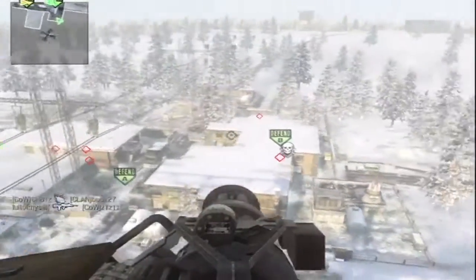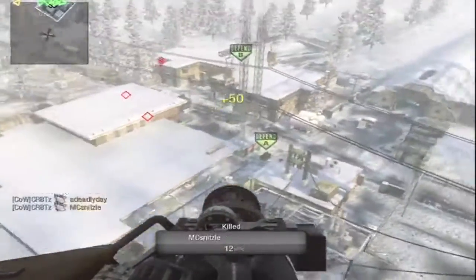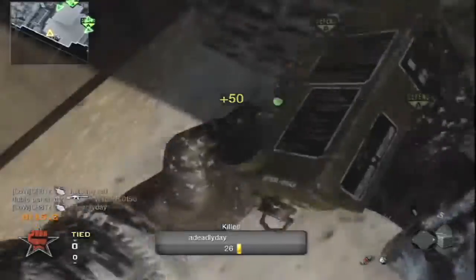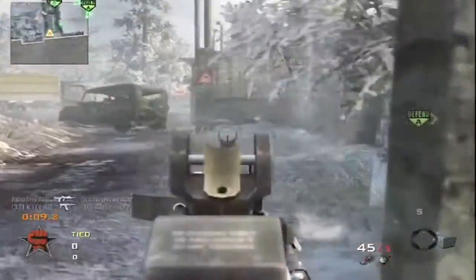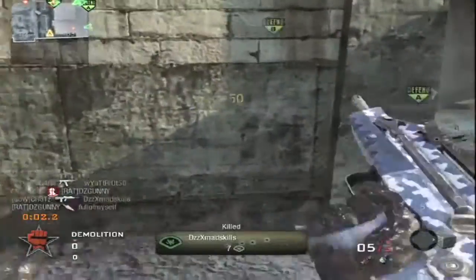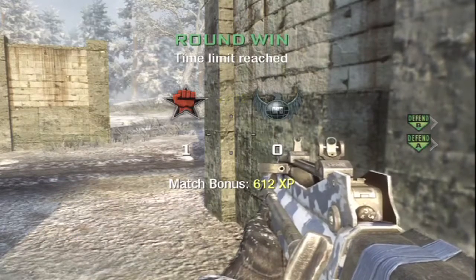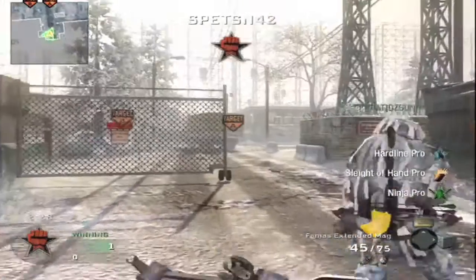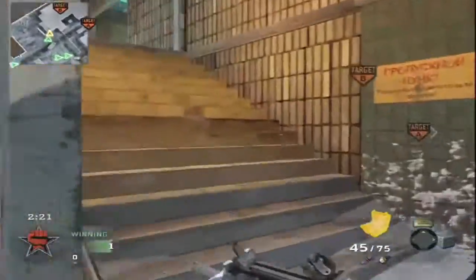My killstreaks are spy plane, care package, and chopper gunner. I'm using care packages because I have Hardline Pro - with Hardline Pro you can actually randomize your care package again. So say you get ammo, you can randomize it, and it could possibly change to a gunship or a chopper gunner. I think in this game I changed something to a chopper gunner, I'm pretty sure.